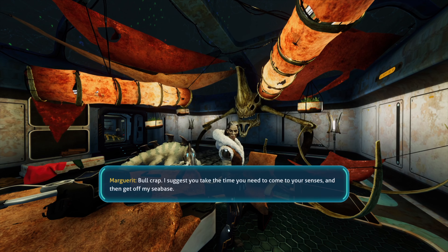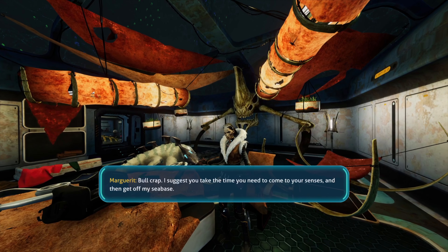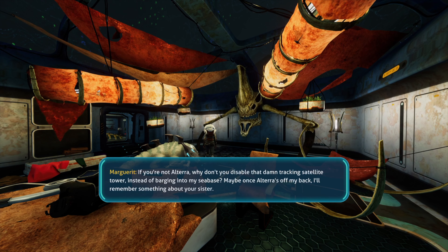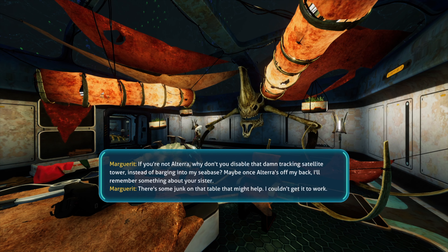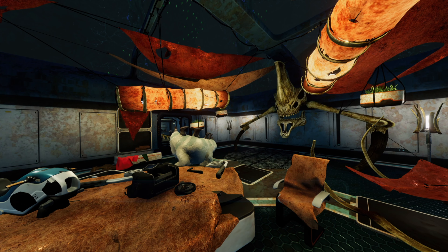Bullcrap. I suggest you take the time to come to your senses and then get off my sea base. If you're not Altera, why don't you disable that damn tracking satellite tower instead of barging into my sea base? Maybe once Altera's off my back, I'll remember something about your sister. There's some junk on that table that might help. I couldn't get it to work. Can I get one of those dog things too? Because that's really dope.